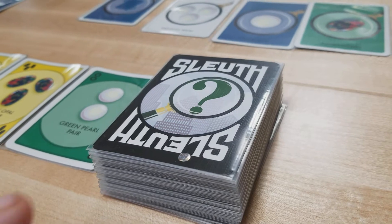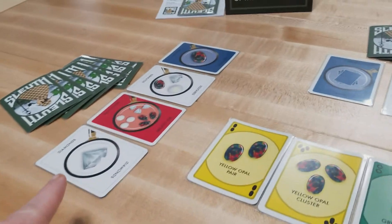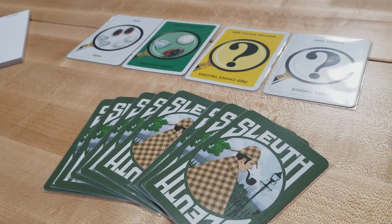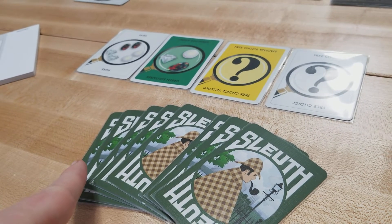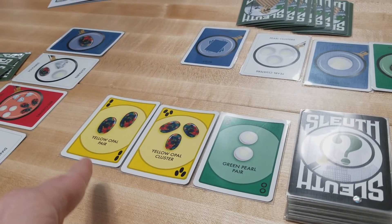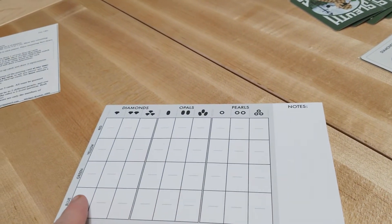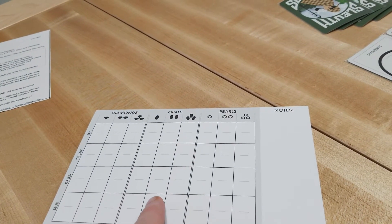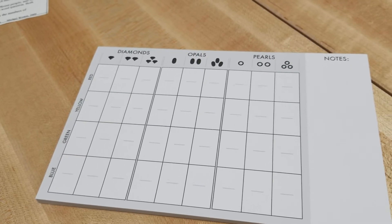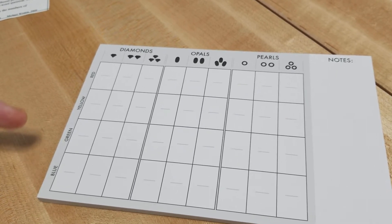Next, deal four face-up search cards in front of each player. The first thing players will do is look at their individual hand of gem cards, along with any gem cards that were available to all players, and then notate on their score pad which ones they can eliminate from being the one that was removed from the game.